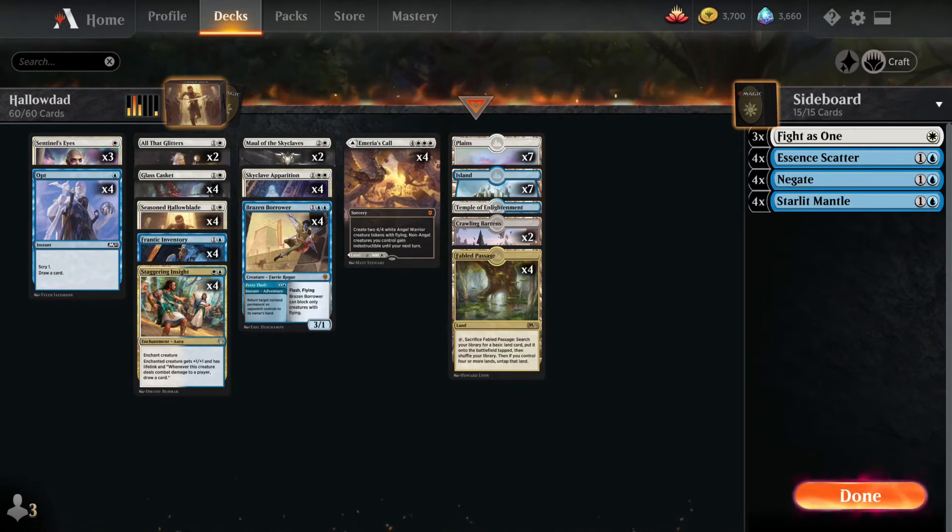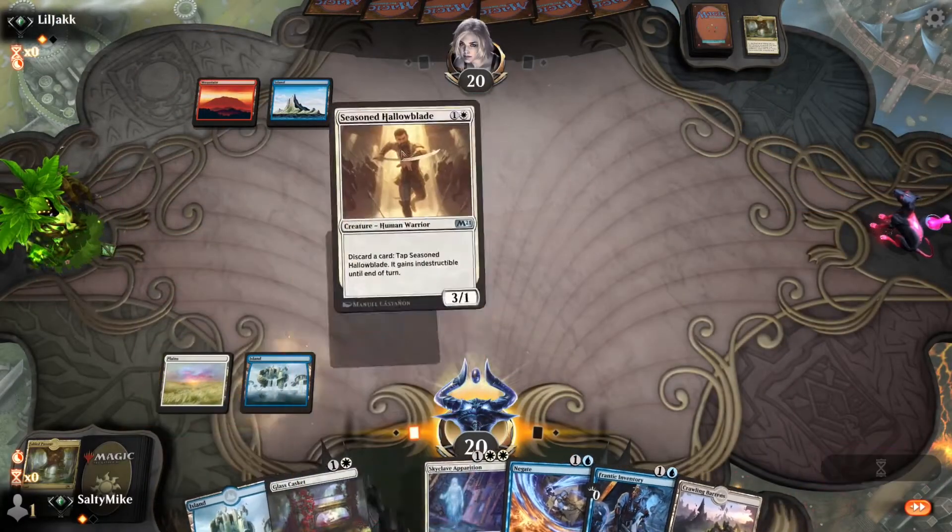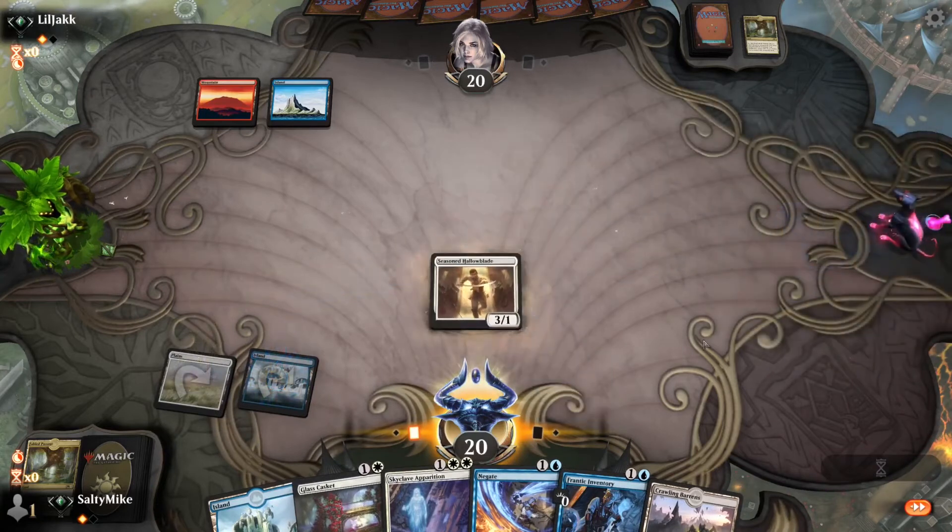One thing that's very hard for Hollow Dad is Glass Casket — I actually played Glass Casket in my build. Brazen Borrower was another big one, because when I came up against Yorion to get rid of Glass Caskets, I'd use Brazen Borrower to get my Hollow Blades back. That's one matchup that was very hard to get around, but I think this deck succeeded in doing that.